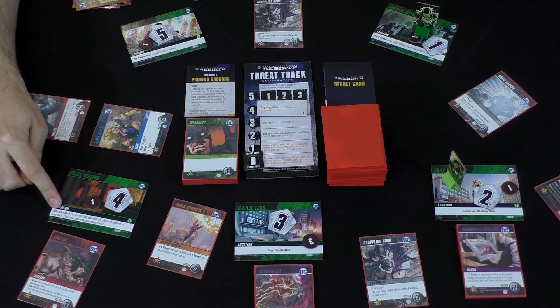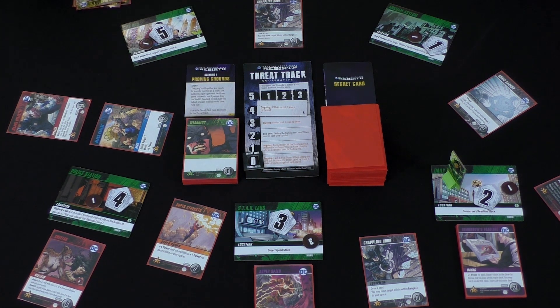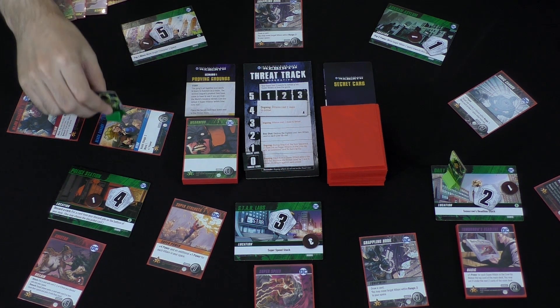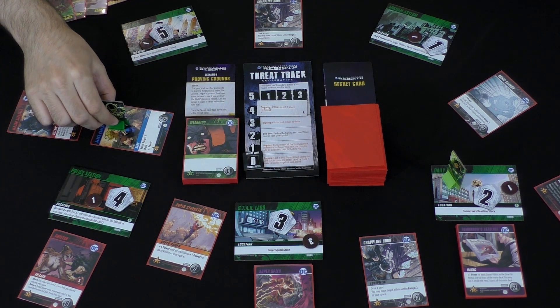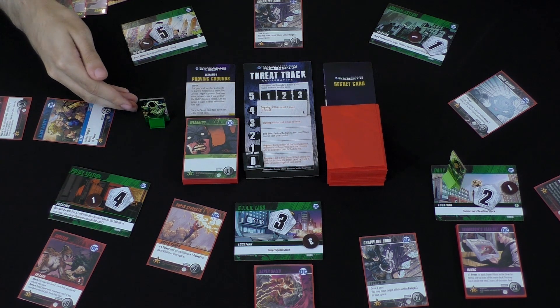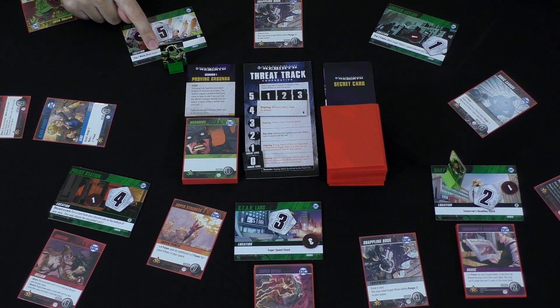They're at different spaces, and every other space has one of these tiles, which is a location. They have their own abilities, and you have characters with little standees. On your turn, in addition to power, some cards will be generating move points, so you can use those to actually move around the board — one point of movement for each space. These places have different cards at them, and when you're at a certain space, you can buy the cards that are there.